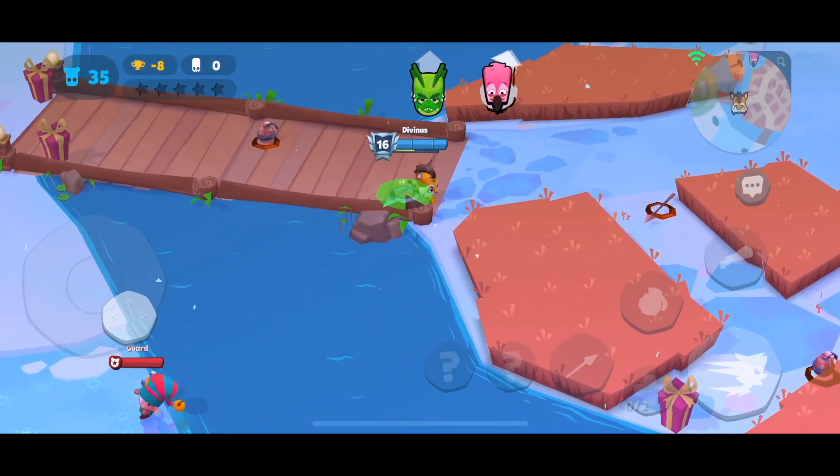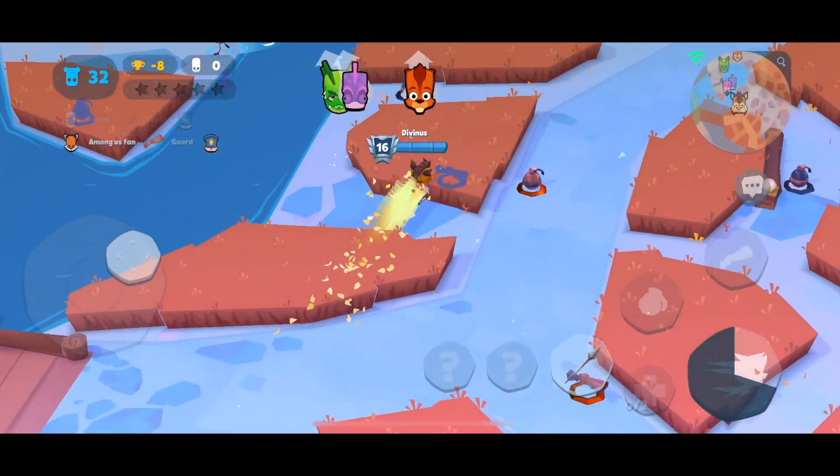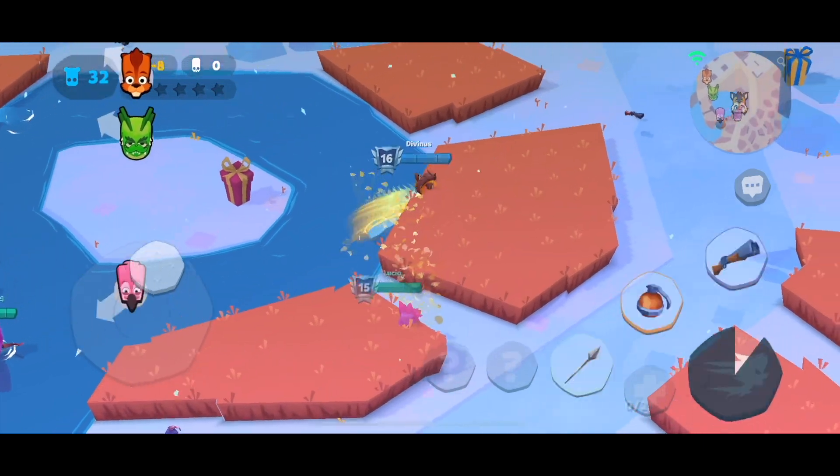We'll just loot whatever we can and go north. Divinus is in the game — let's head quickly to the museum, it should be uncontested. Loot all of them, teams spawned on the left side of the map.